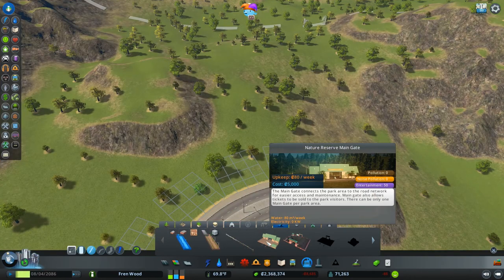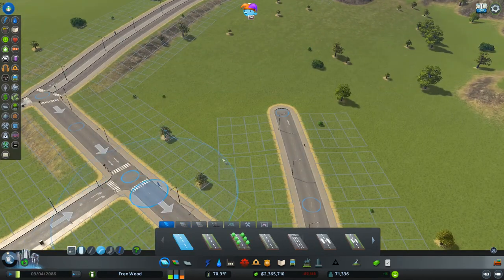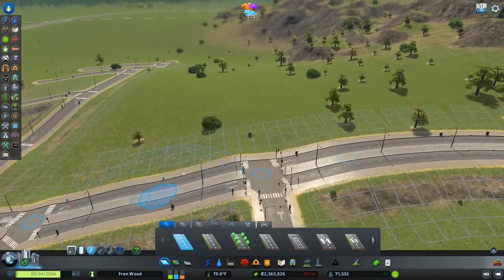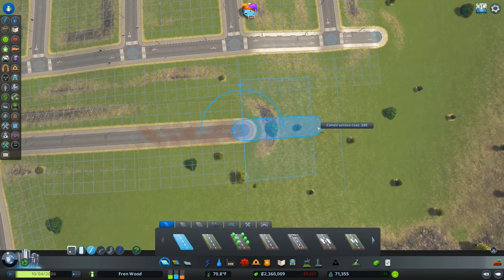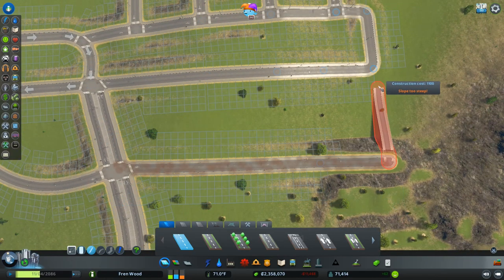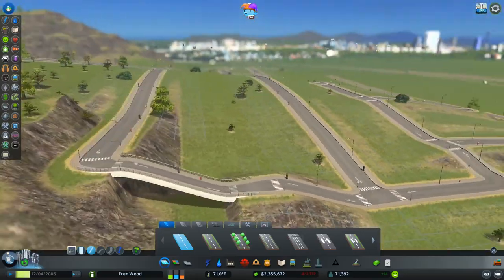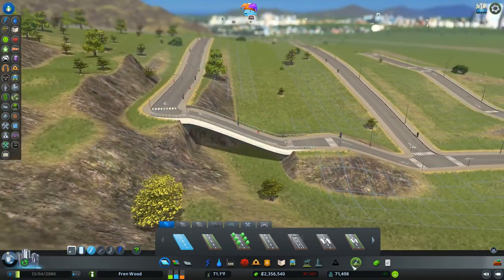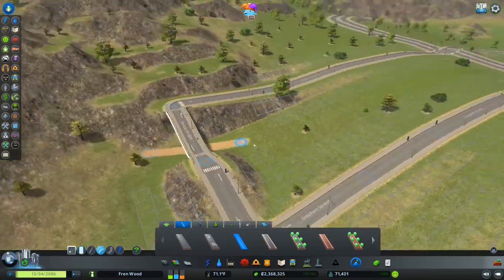Nature reserve is what we want — we're going to place the nature reserve main gate. I want to finish off the road network before connecting things up. I'll have a road there and then a parallel road to eventually connect at the bottom, and the same over here. Interestingly, it wants to build a bridge — okay, that's pretty cool, we'll keep that. Totally unintentional, but we can even get a couple of footpaths underneath it — that might be a cool feature to factor into the landscape.